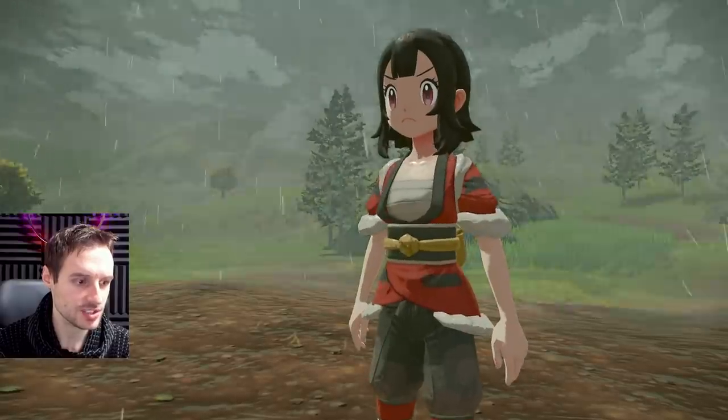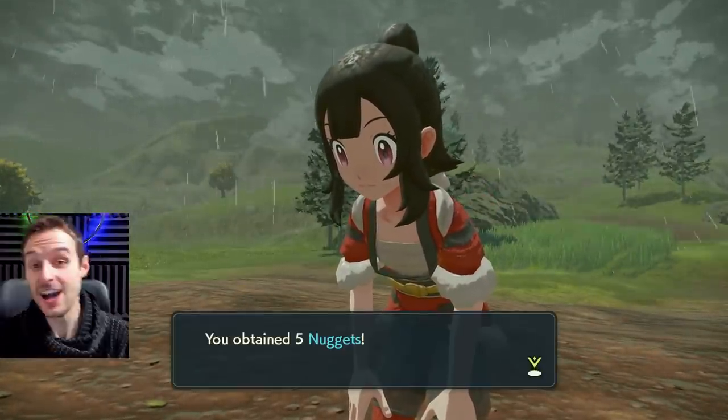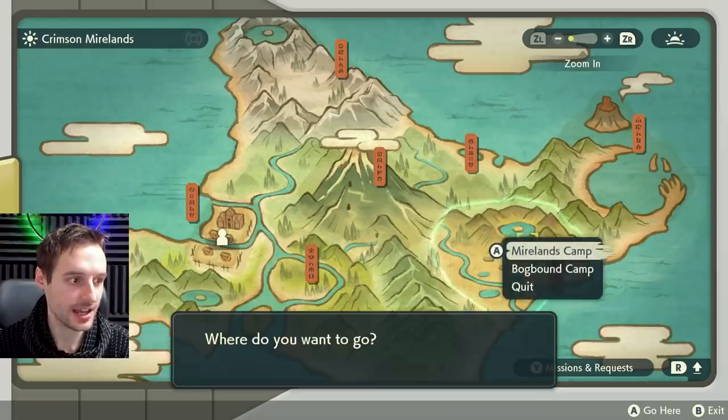Let's get past this and go to the second area. Let's see how many nuggets she drops — we got five! Next area is going to be Crimson Mirelands.